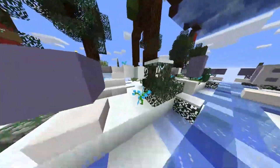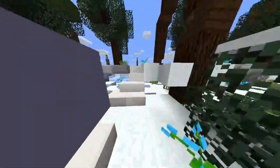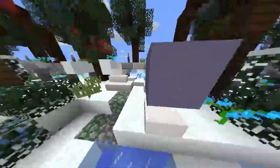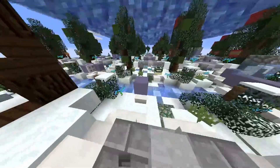Dragon weight basically means how much damage you deal to the dragon. You will get plus 100 Dragon weight for every summoning eye placed, meaning that if you place 5 summoning eyes you'll still have the chance of getting the Ender Dragon pet drop.